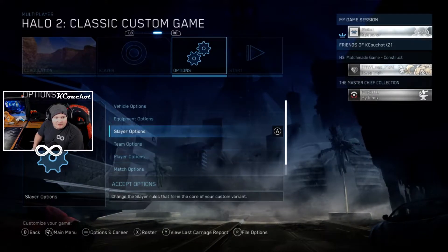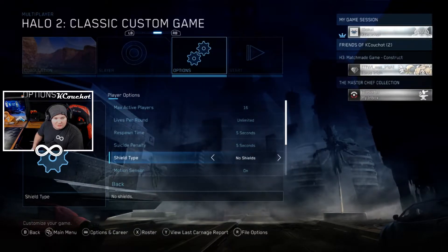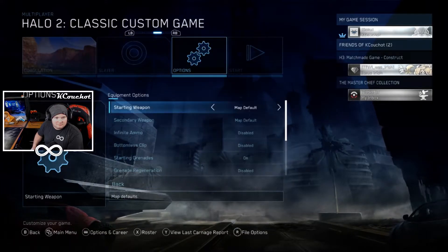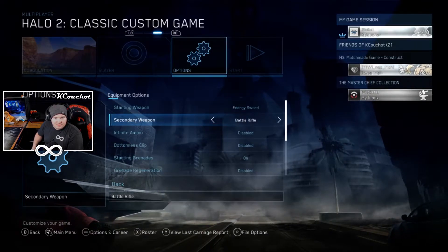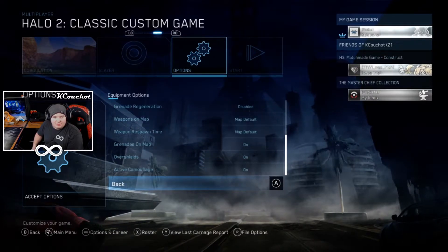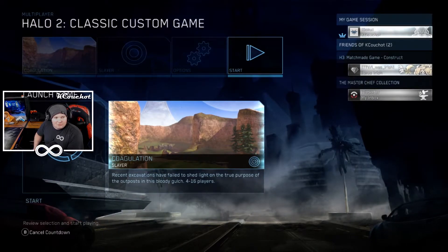If anyone else knows a different way of getting past the boundary line, please let us know in the comments section down below. Some other things I'd like to change — just to get that old school feel of when I would play this. A lot of these weapons were necessary in order to do some of the glitches, so we'll be authentic to what experience you guys are going to be seeing. Get the correct weapon sets and overshield and all that.